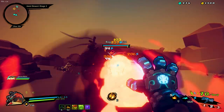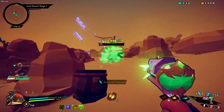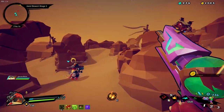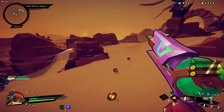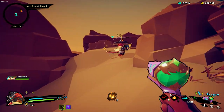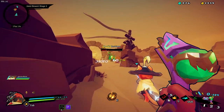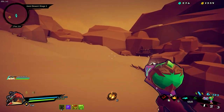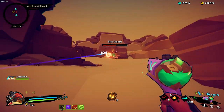I dropped an awesome aura gun. This gun here - it shot balls of lightning over the guys, and the lightning kept doing more and more damage. So if I just got a crit, it would put a ball of lightning over their head, then I could hide and it would just burn them down. It was pretty good.